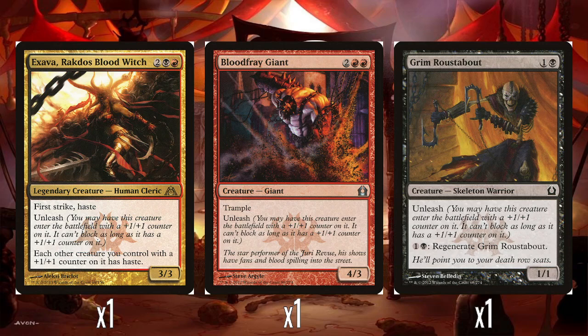Keep in mind that each other creature you control with a +1/+1 counter gains haste — keep that in mind. So we have a single Bloodfray Giant, 2 and 2 red for a 4-3. It has trample and Unleash. So it can be a 5-4 with trample that can't block for four mana, which is actually pretty solid. And obviously it could have haste as well if you've got Exavar out.